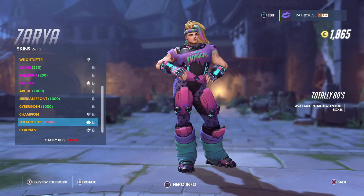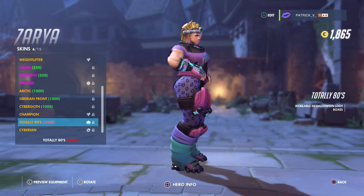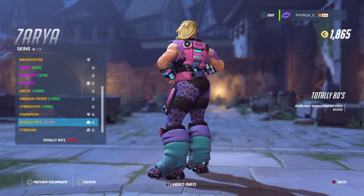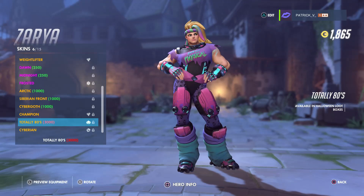The next one is Zarya's skin. I think this one looks pretty cool as well — totally 80s. Really cool. 3000 coins if you want to buy it. Pretty sweet. Let's get physical — definitely Zarya.